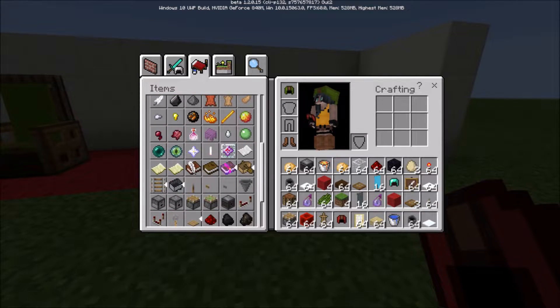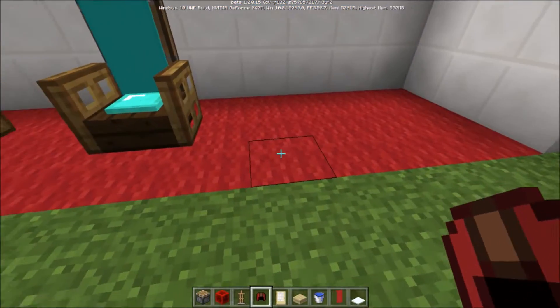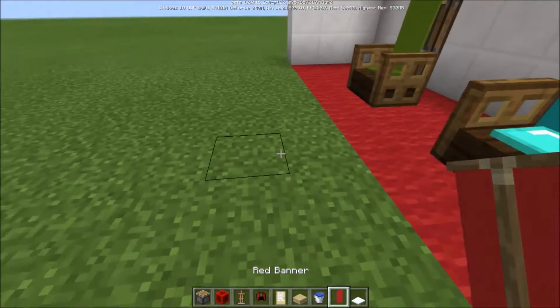For today, let me go ahead and get my stuff ready. Where are the banners? Okay, here they are. There are new crafting areas that get me a little confused sometimes. Alright, so we have our red banner ready.